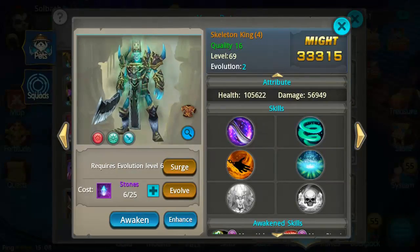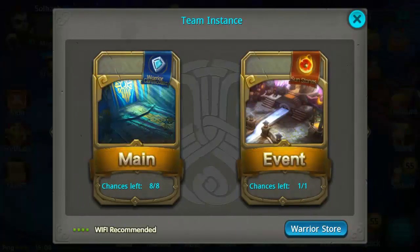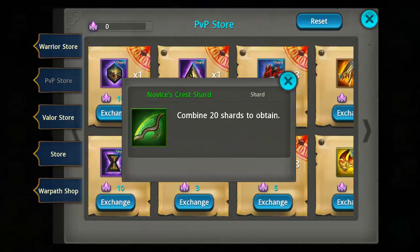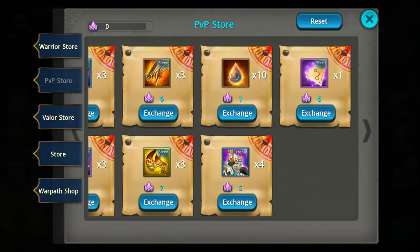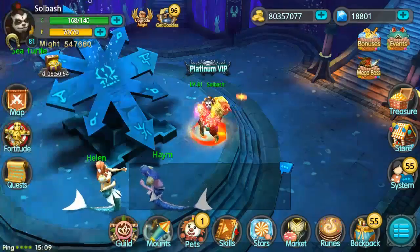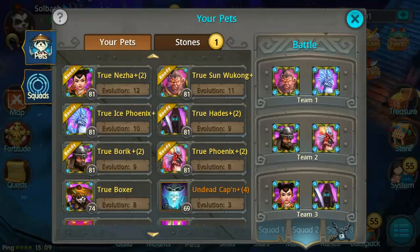I am putting Skeleton King at the number three spot. Skeleton King is able to be bought — he used to be exclusive to time pets but eventually got added into the store. He is in the PvP store, at the very back, and you can buy four pet shards of him every day for around 20 shards. You're going to need to be very active in PvP and Kings PvP to have enough shards.